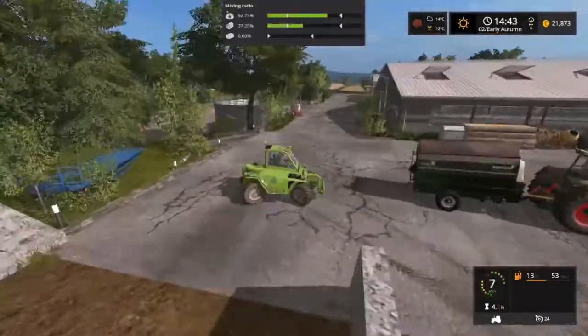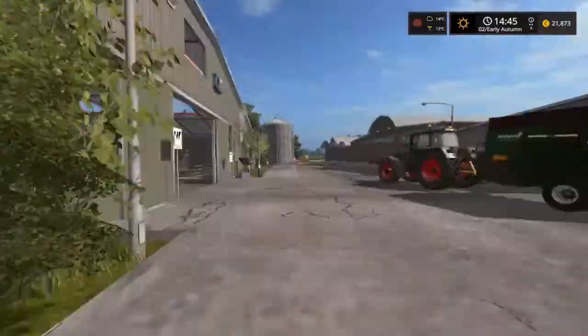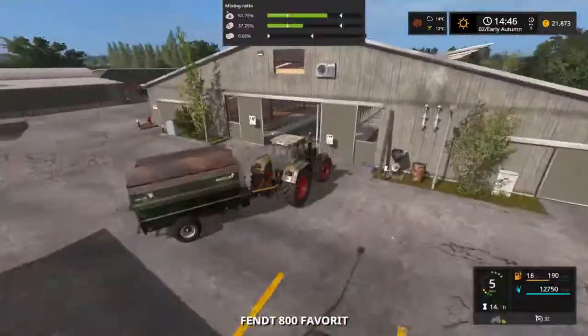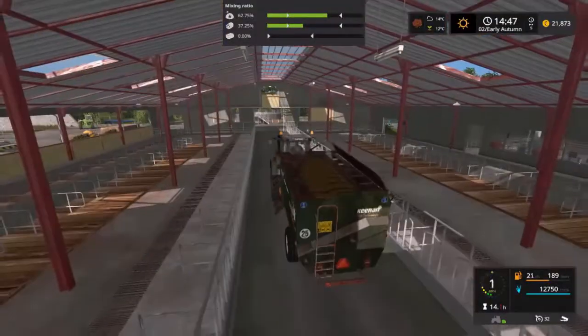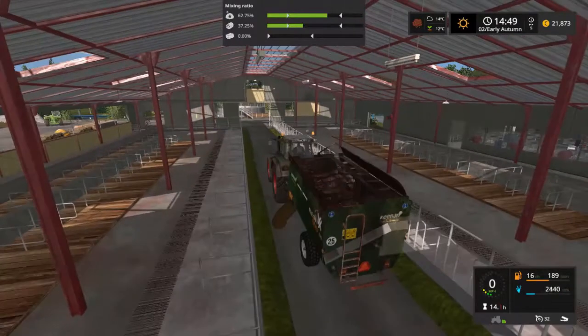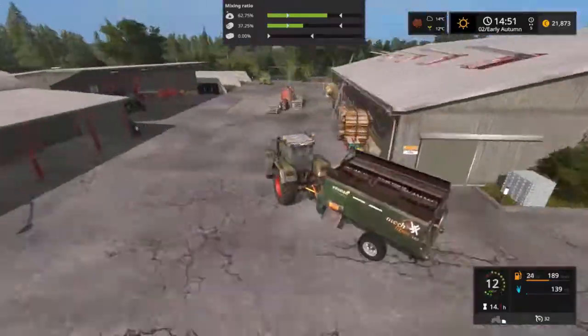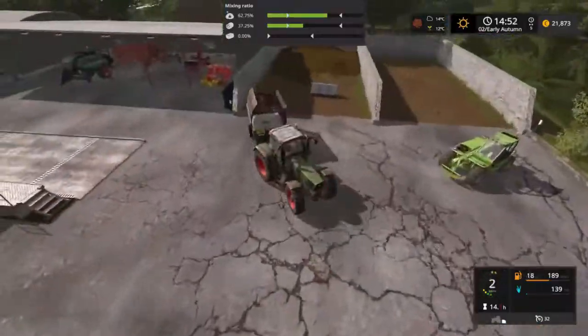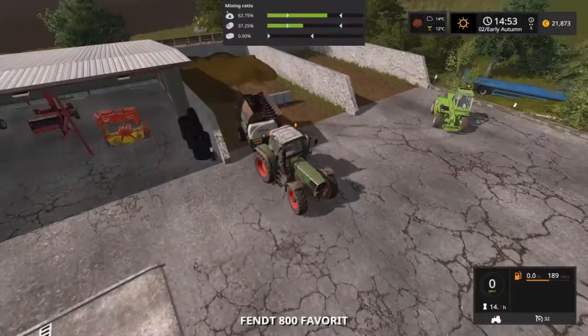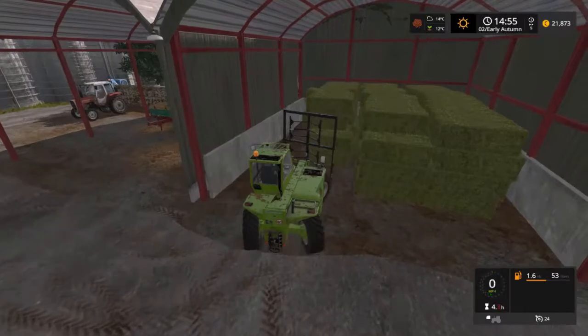We can actually tip this into the feeding trough straight away — though there are no animals in there yet, there is some capacity to accept the silage. We are probably going to have to make another mix at some point, and for now I'm going to drop the mix wagon over in the silage pit.